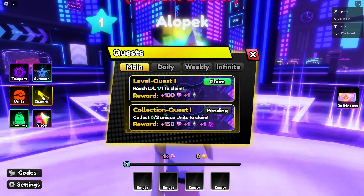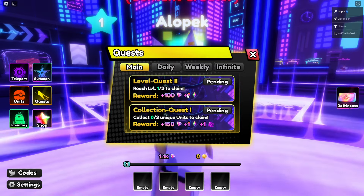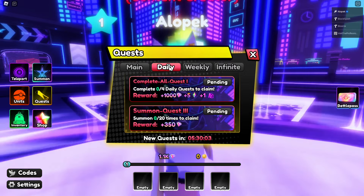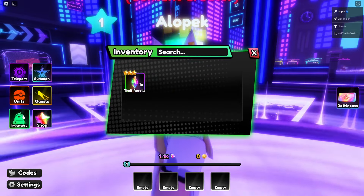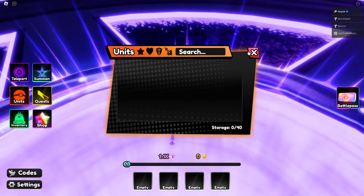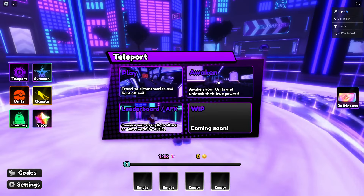There are quests as well — looks like we get a free reroll every level, at least for the first few. There are a lot of cool quests and the UI is looking pretty good. Trait rerolls look good, unit storage is a bit small but looks functional.